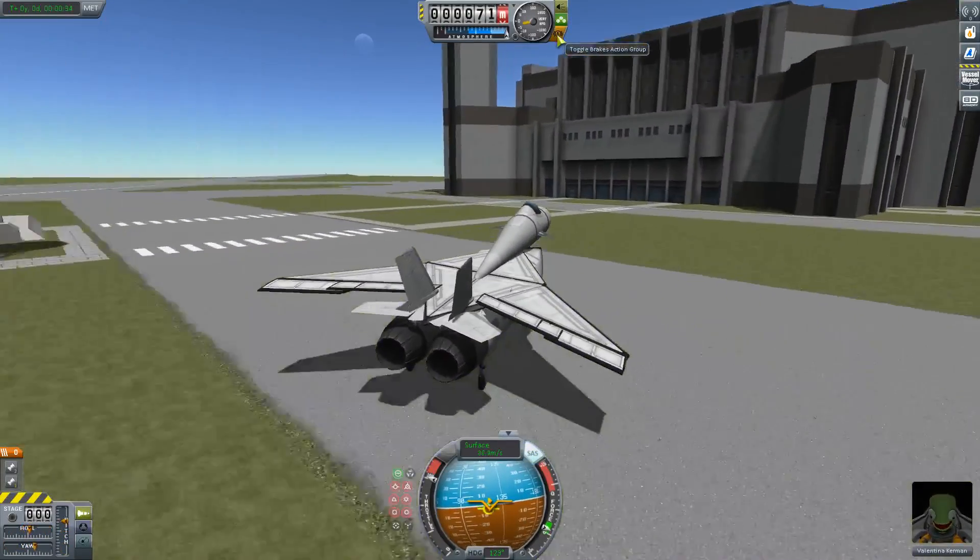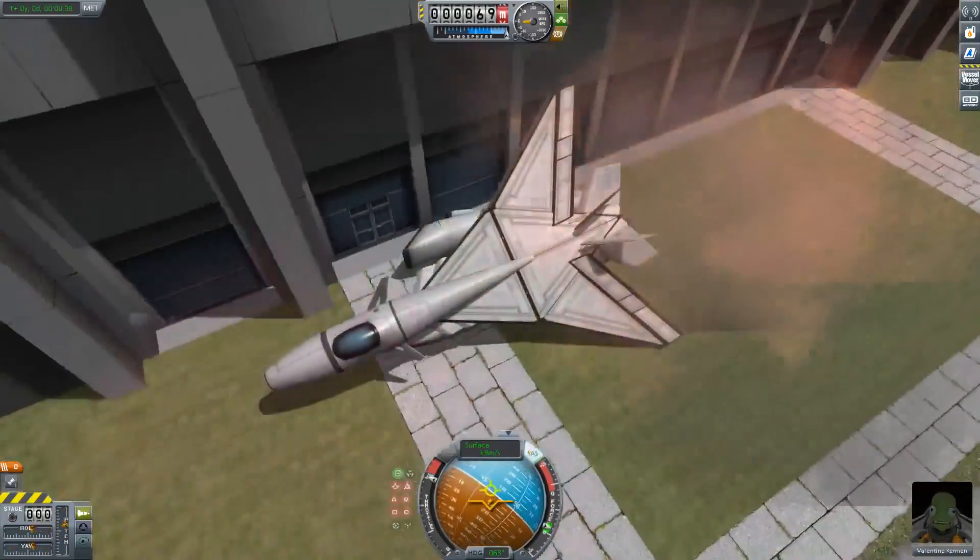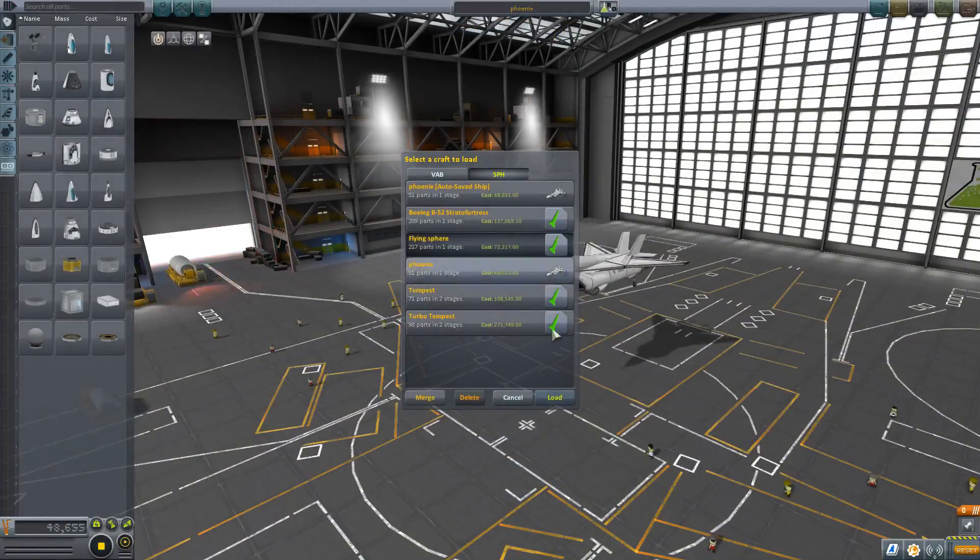I like the wing slope on it. We're going to crash into the SPH now. Boing. That's great. So next up, we have something ridiculous.